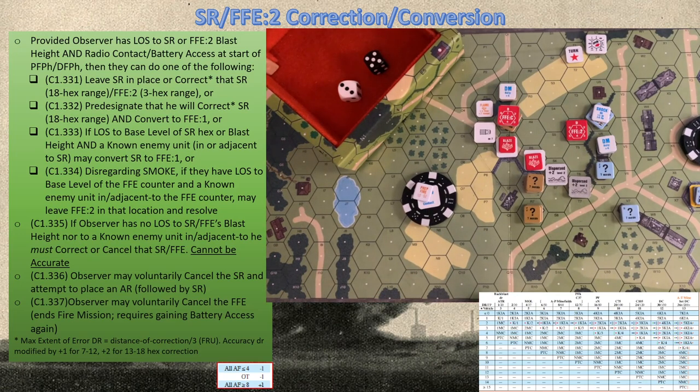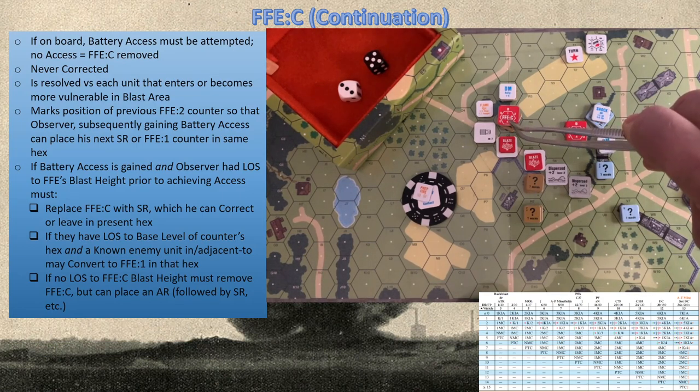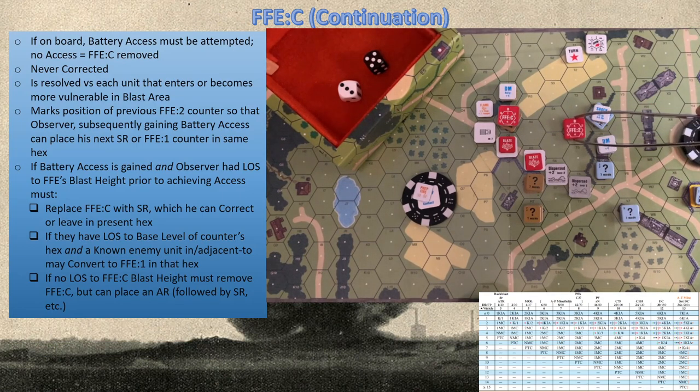Now it's the German turn and we have the continuation to decide on. Remember: you can only correct a spotting round and an FFE2 — you can never correct a continuation nor an FFE1. It's only spotting rounds or FFE2s that can be corrected.